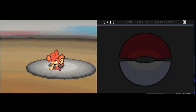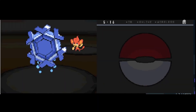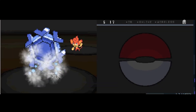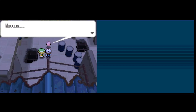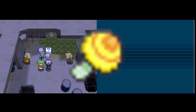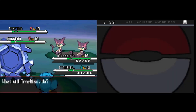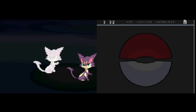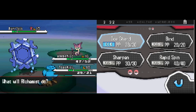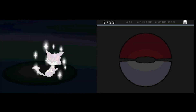We obtain the Trio Badge and proceed on our journey. After a detour with Professor Fennel and Team Plasma in the Dream Yard — where apparently they're tripping on something — there's a set of twins, Kumi and Amy, who won't let you progress without a double battle. To mitigate this, I use Trainer Misk — having him do what he does best while Alchemist handles all the work. That way, no real work is done by Misk and we progress.